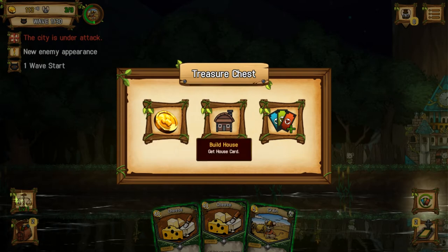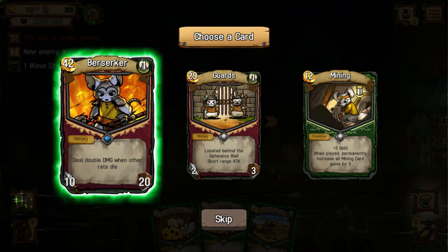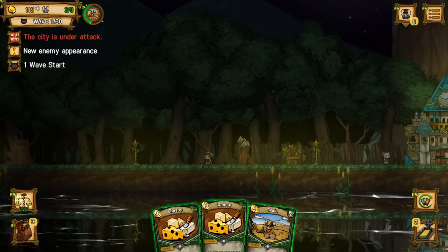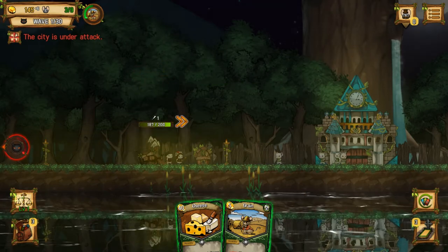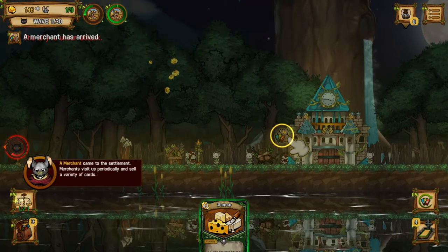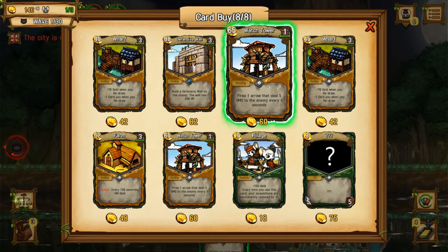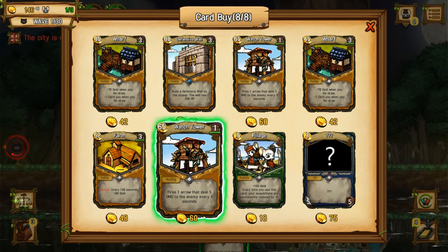I can get gold or I can choose to get a house card. We're going to acquire a card. Berserker deals double damage when other rats die. So they're coming from this side. Berserker came to the settlement — oh, so that's who that was.